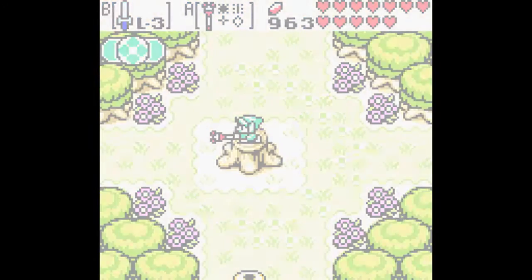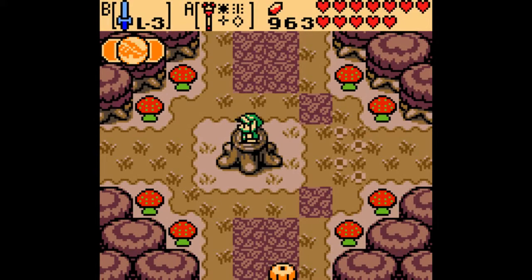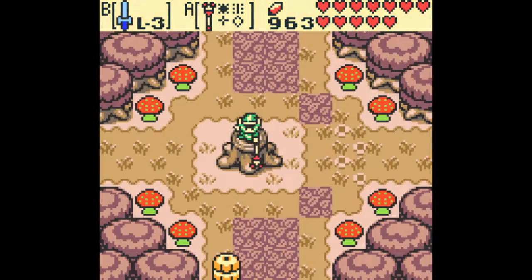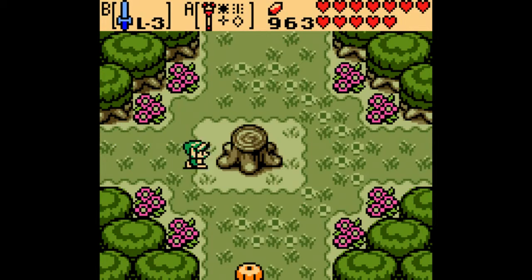Anyway, now we have to progress towards the dungeon. What you have to do is make it the same seasonal order — winter, autumn, spring, summer — but head west, south, east, and north in that order with each preceding season. It's not the most complicated Lost Woods, that's for sure.